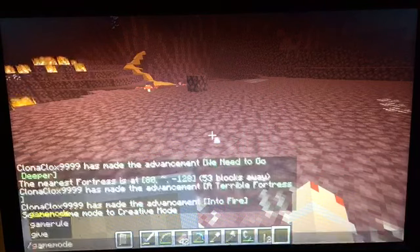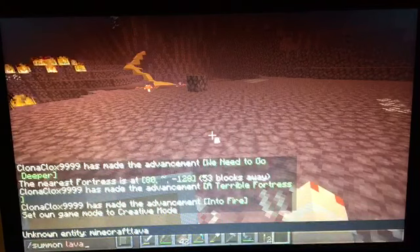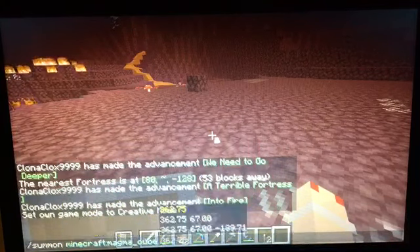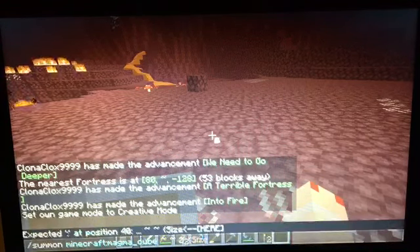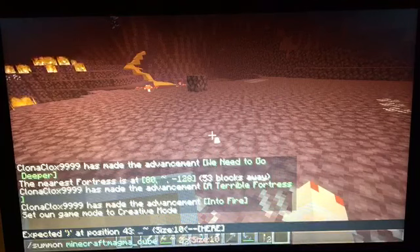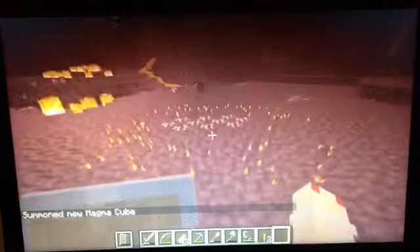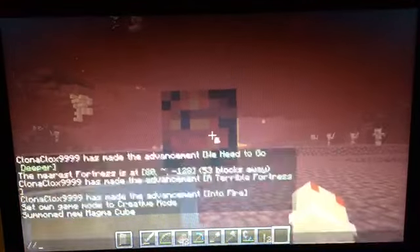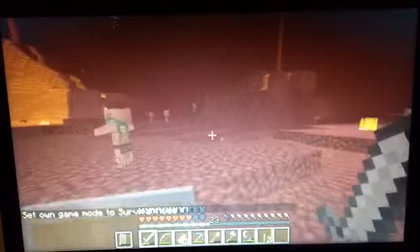Because I don't feel like searching for magma cubes, I'm just going to spawn in magma queen. Summoning — the command is slash summon minecraft:magma_cube with size 10. I think that's how you do it. Oh yeah, that's how you do it. Let me just get out of the way before we switch back into survival. Okay, there we go — that is magma queen, a pseudo-boss.